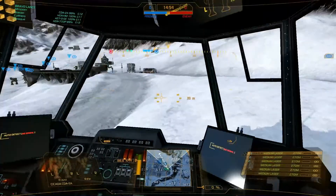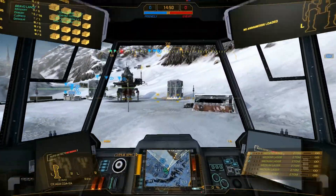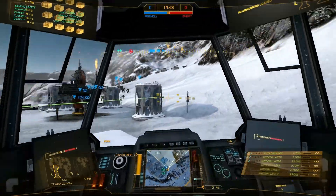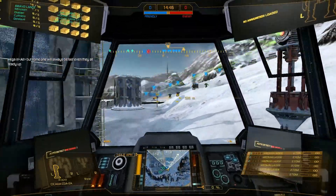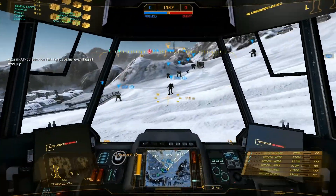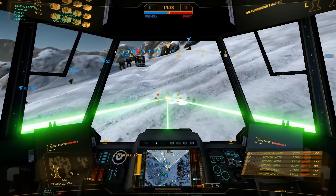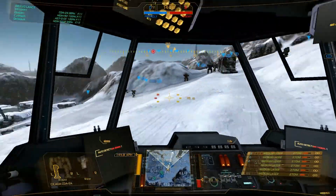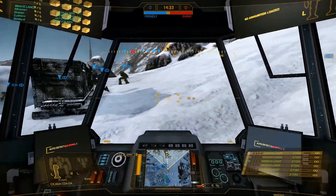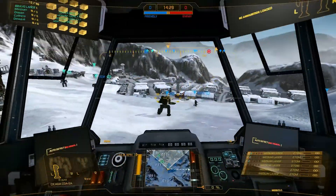Hello again, MechWarriors, this is Minoxin, bringing you drop number two in the Skater 2A — the Garth, as I will nickname it, as it is his little creation. It's a pretty common build with the six medium lasers, but it is his favorite mech, so we shall show it as such.